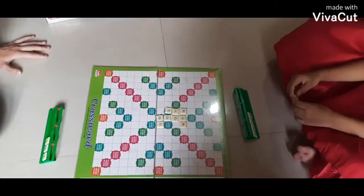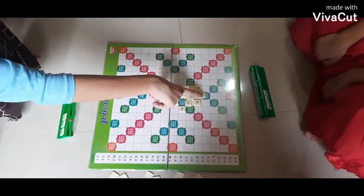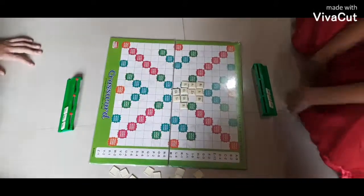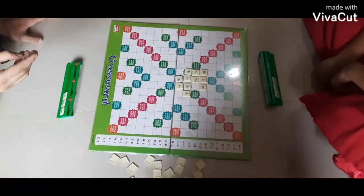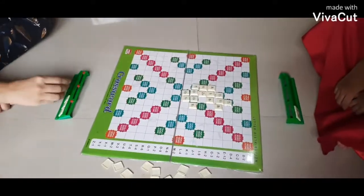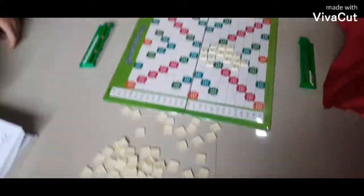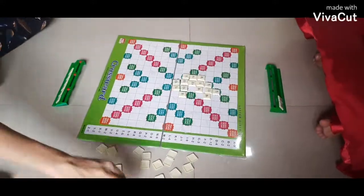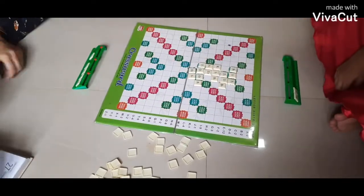A player completes his turn by counting and announcing his score for the turn. All letters played in any one turn must be placed in one row across or down the board.